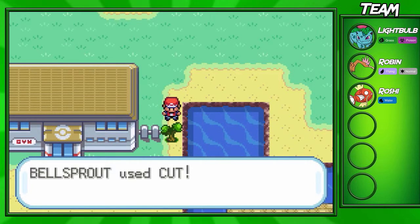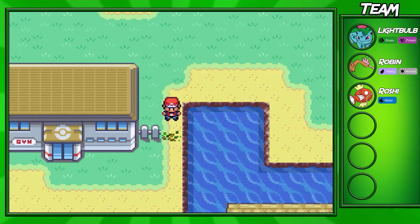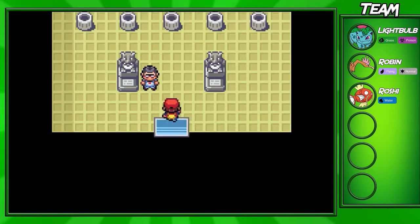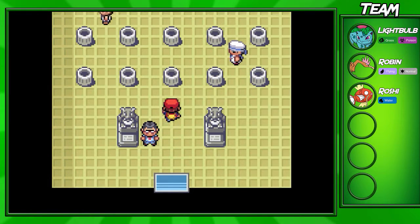Once you teach your Pokemon Cut, come over here, press A on the tree and the Pokemon will cut down the tree. There's a little cool animation right there. Now it's time to enter the gym.